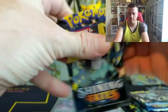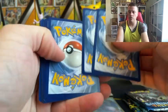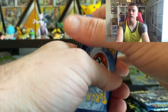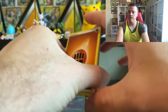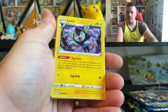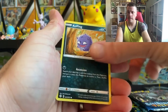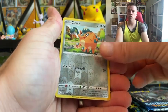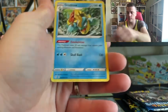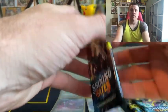All right, four more packs guys. Code card. And we'll do Water Energy — nope, Fighting. Dartrix. Eldegoss. Luxio. Nickit. Moralitz. Trapinch. Busil. Koffing, Koffing. Reverse Cufant. And a non-hollow Drednaw.